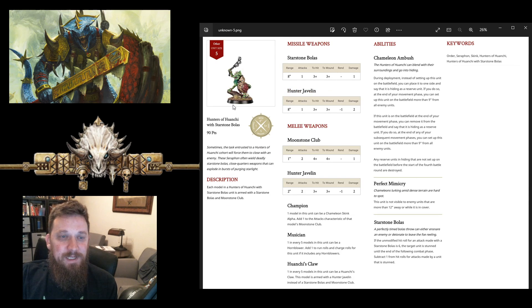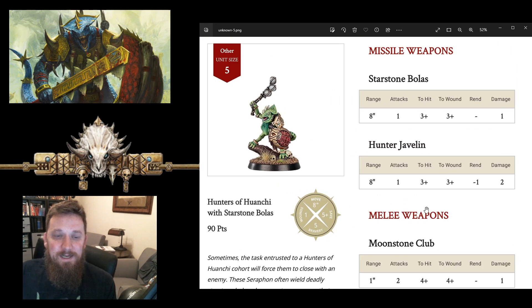The second unit in this list is the hunters with starstone bolas. We like the bolas — we've got Pterodons that have bolas, now we've got some guys on foot with bolas, a very cool weapon. These are a unit of five skinks, they are only 90 points — pretty cheap. One wound each, eight inch move, five-up save, five bravery — obviously goes to 10 in Starborn.